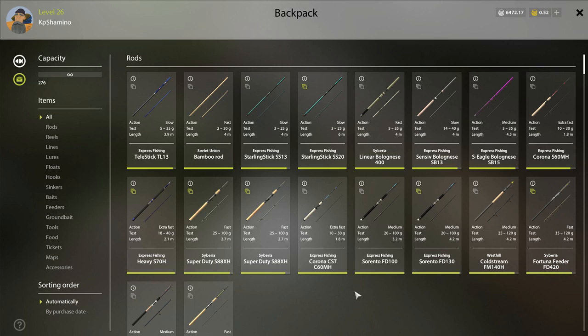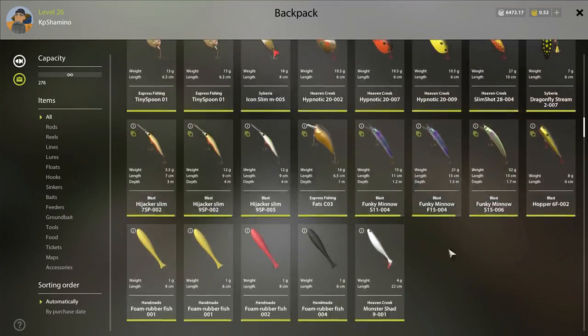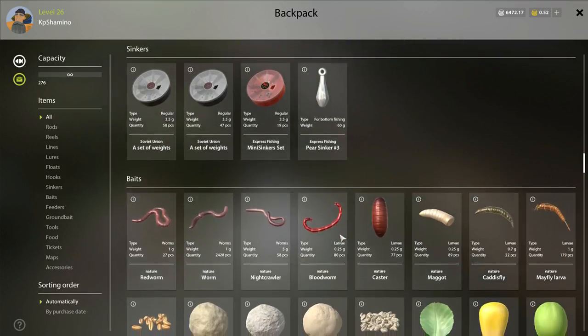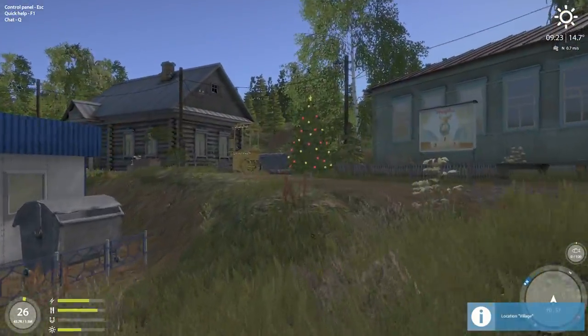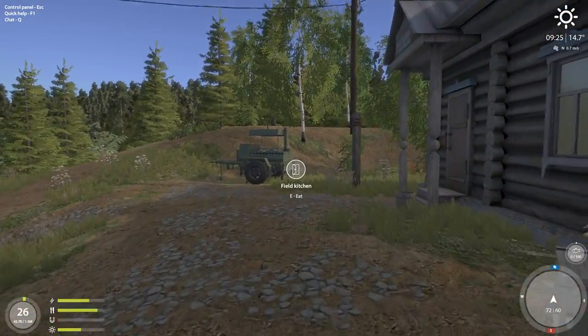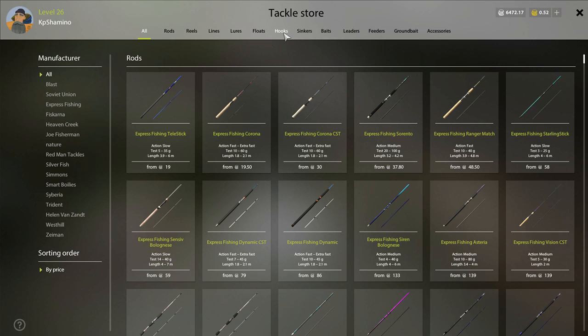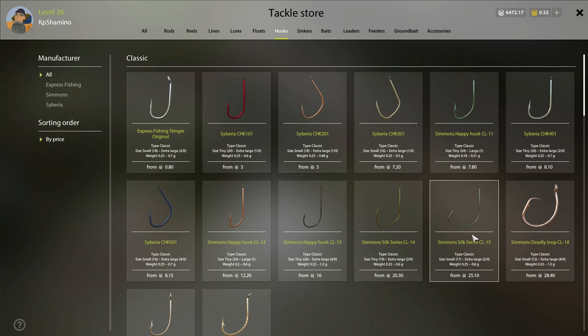Another thing is of course the quality of the hooks - the higher the quality, the less chance you have of the fish getting away. It's a star system. I'll show it on my lures. If you click on the Funky Minnow you can see it, but I think you need to go to the shop to see it clearly. So let's go to hooks. If you click on the hook you see stars - that's the quality of the hook. The more stars you have, the better the quality and the less chance you have to lose a fish. That's number 2.